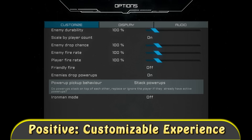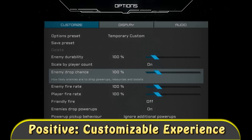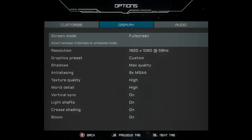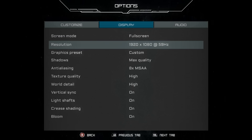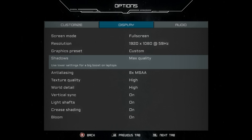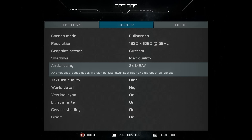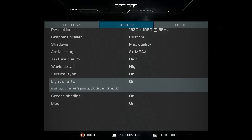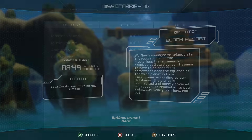It did say in the store menu that it was able to adjust hitboxes, but that's not here — I'm not sure how that would work very well anyway. I will be playing on hard for this first section. There are also a lot of graphical options for a $10 game: anti-aliasing, shadow options, vertical sync, light shafts, and bloom. That'll allow smaller systems and laptops to run this game without any problems.